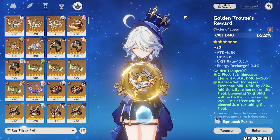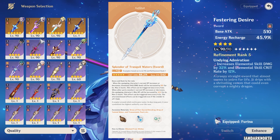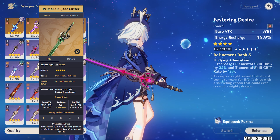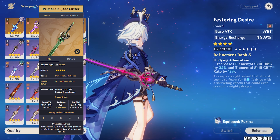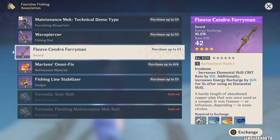The best weapon for Farina is her signature weapon, which is not that surprising — that is the case with most characters. The second best options are Jade Cutter and R5 Festering Desire, which is a very old event weapon that maybe a lot of you have or maybe you don't. Both of these weapons are relatively close and are also really, really good on her.